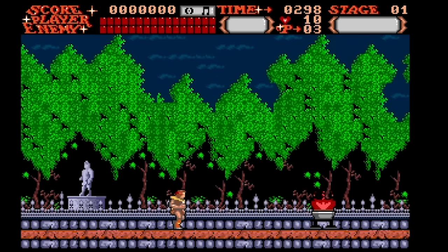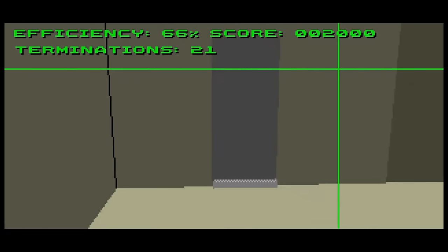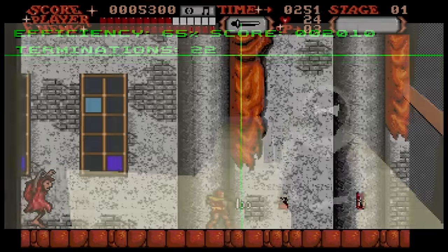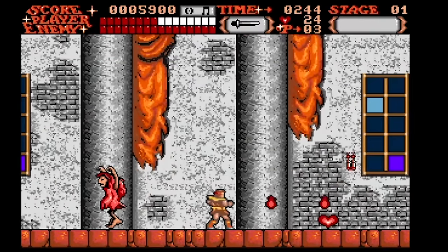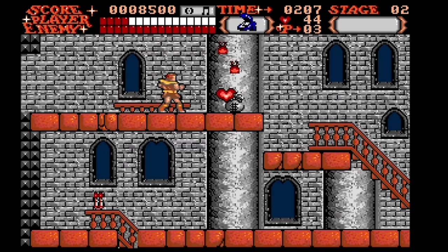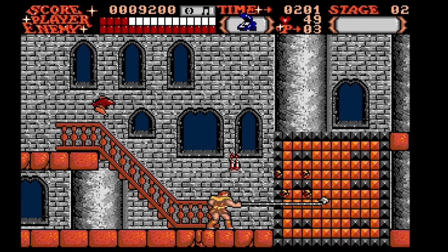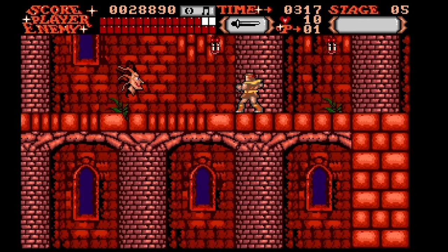Next up we have Castlevania on the Amiga, and the Amiga is by far the most powerful system we've taken a look at so far. And yet, this is also by far the worst port of Castlevania. From a technical standpoint, the graphics got a nice overhaul with redrawn sprites and backgrounds sporting more colors. But man, I hate this art style. It's like they took Castlevania's horror roots and went with the most child-friendly and ugly version you could imagine. Just look at what they did to the Medusa heads — what even is that?